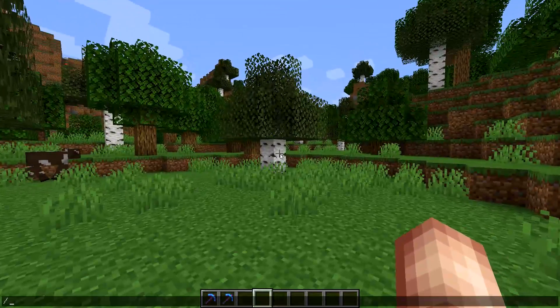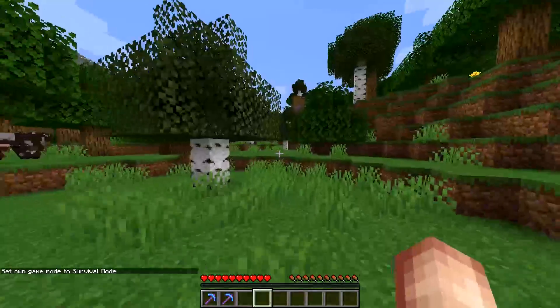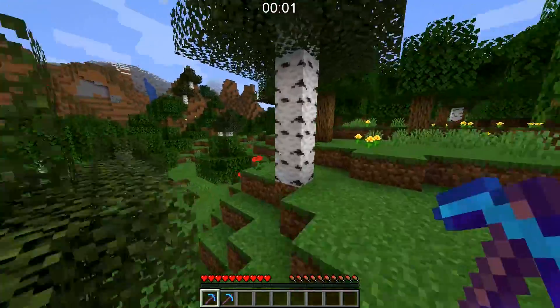We should go ahead and slip ourselves into survival, not creative. There are a couple of downsides to this, but let's begin. I'm going to go ahead and start setting my timer real quick. Timer is set — we're going to do hashtag mine diamond underscore ore, and we're going to go ahead and do this the second it starts in three, two, one, go.